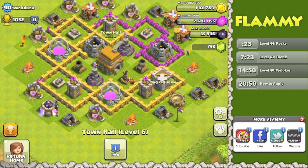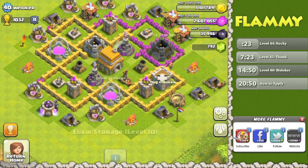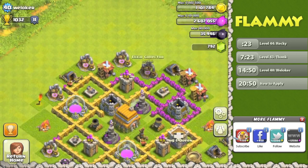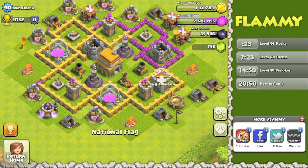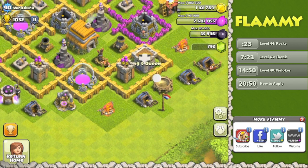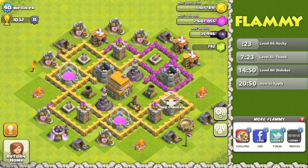On the Town Hall — when you're down at 1030 trophies, there's no reason whatsoever to have your Town Hall inside the walls. Throwing it outside gives you free shields all the time, encourages people not to attack all-out to damage your storages, and reduces how much people steal from your mines and collectors. You'll be surprised by how much less people steal just by throwing your Town Hall outside the walls. Highly, highly recommend doing that.